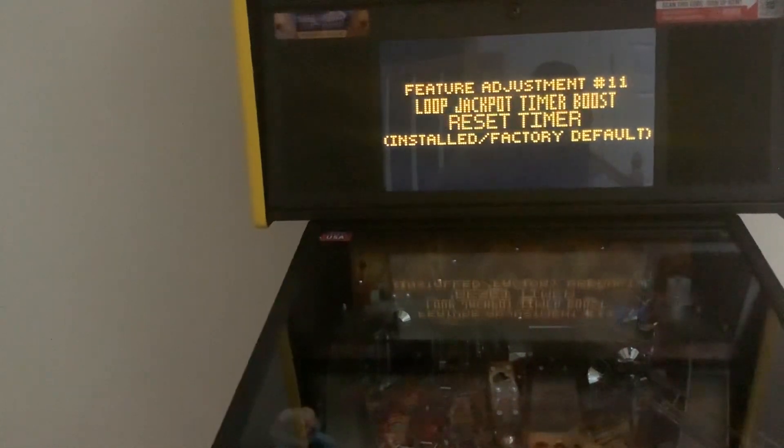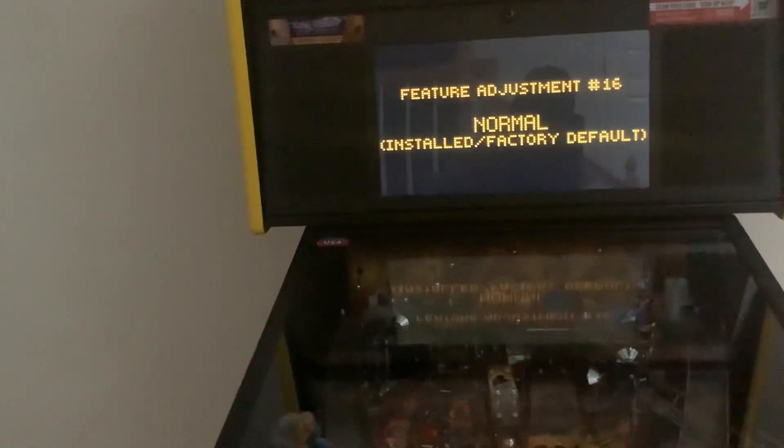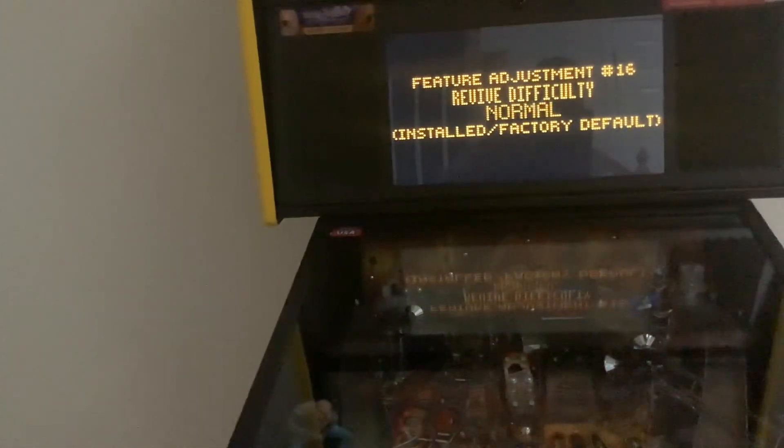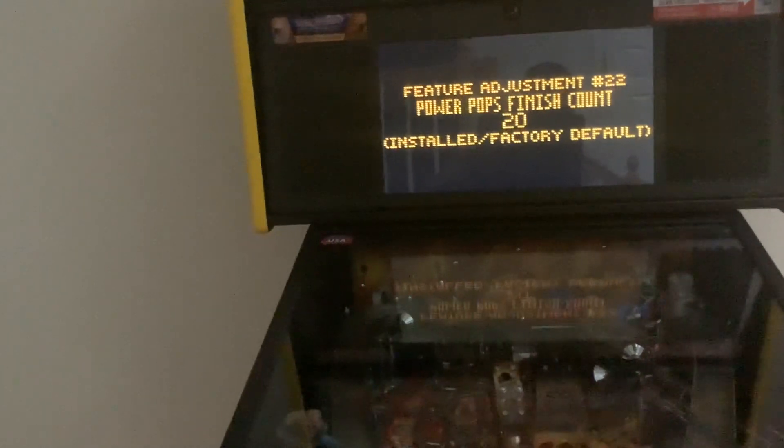And you can go to where if you want to use coins, you can use coins. You can also do revive difficulty — hard or normal. They don't have an easy mode, unfortunately. Power-ups, all this stuff, including your flip through adjustments.